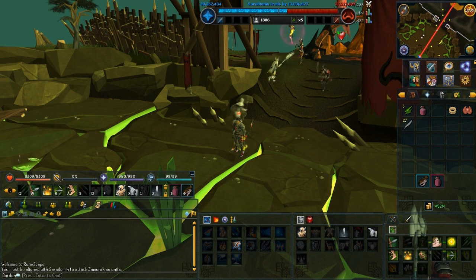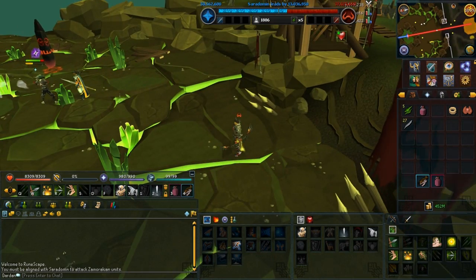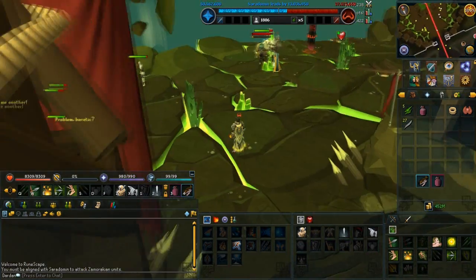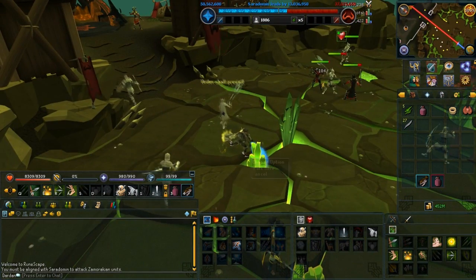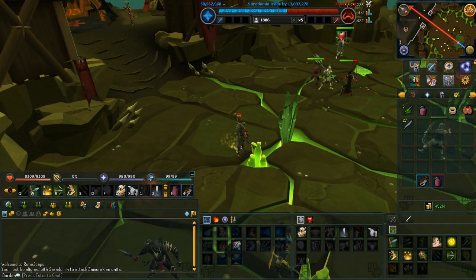So the world event is an event that you can participate in daily by gathering divine tears for your god. You have to choose a god - that's either Zamorak or Saradomin - and you help them by collecting divine tears. You can get them by skilling from resources such as rocks, or you can also get them by killing the other team's NPCs.